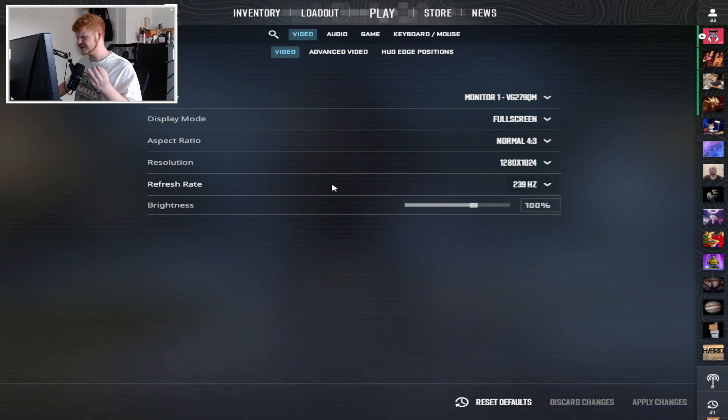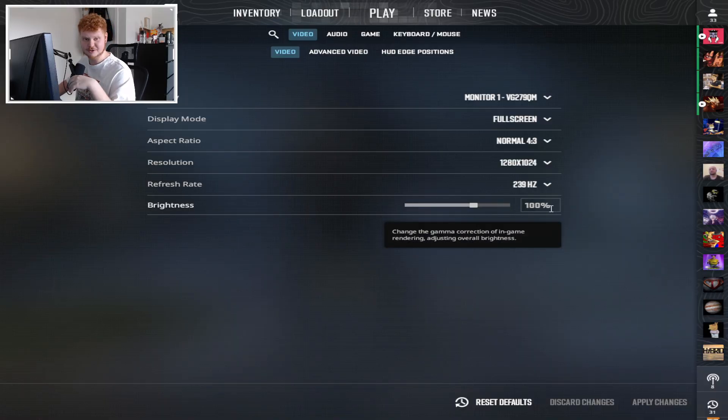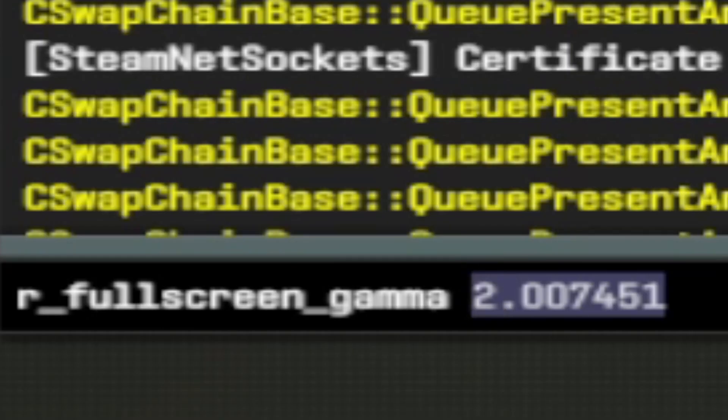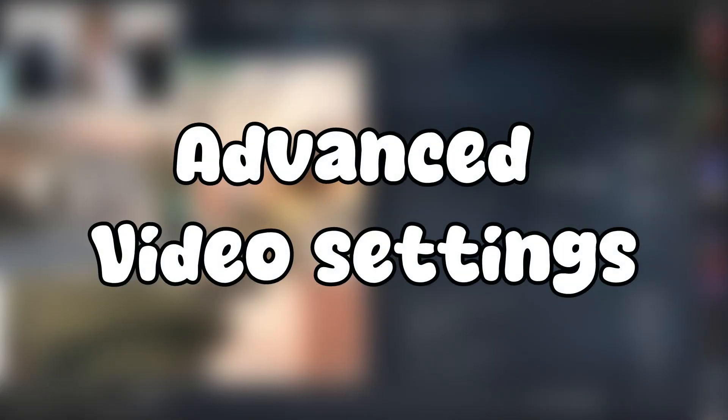Moving on to refresh rate: it's very important that you put this at the highest possible option. You don't want to pay for a 240Hz monitor and only use 60. For brightness I'm using 100%, which translates to the command R fullscreen gamma 2.007451 — I'll put this in the description so you can copy and paste it. Moving on to advanced video.